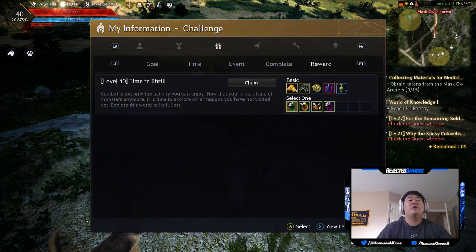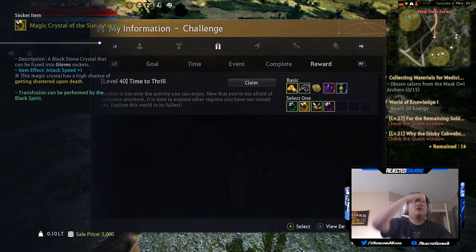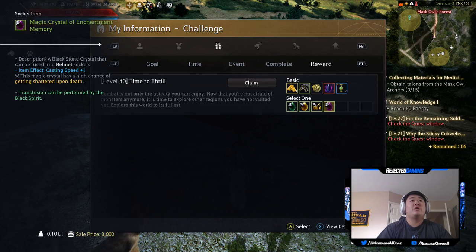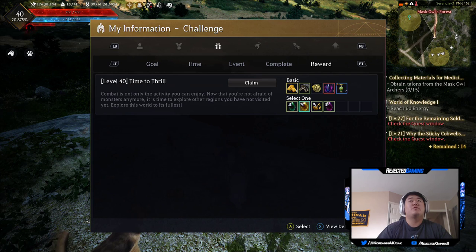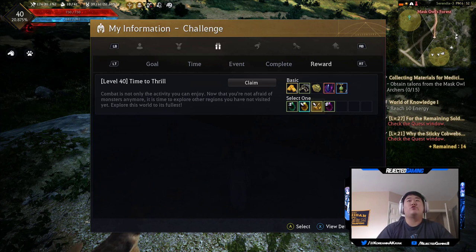We're going to claim my level 40 pack. You'll see the basic items everybody who completes level 40 gets, and then you get a choice to select one additional item. Hitting X will show you the details: there's a magical crystal of nature swiftness for boots, crystal of the Sun Salt for gauntlets, crystal of the Sun Valor also for gauntlets, and crystal of enchantment memory for helmet. I don't have casting speed so I'll take the attack speed plus one. Hit A to highlight it, then hit claim - you must select one before it allows you to claim.